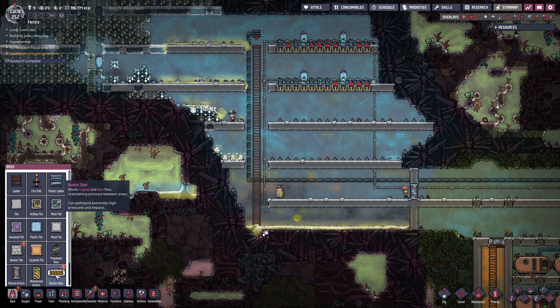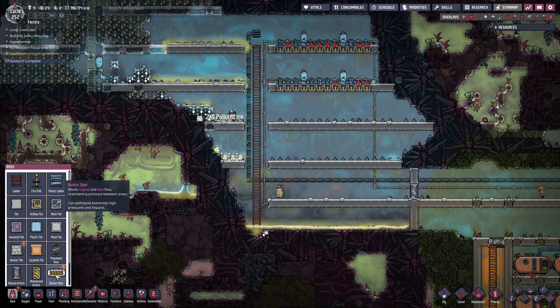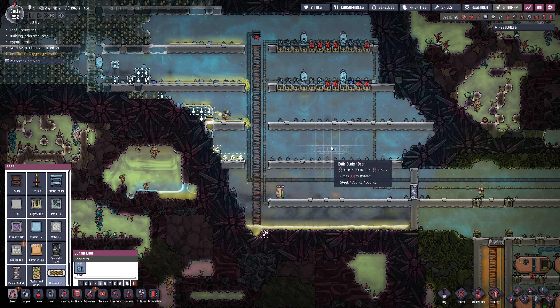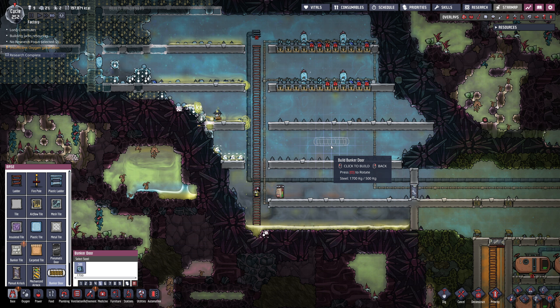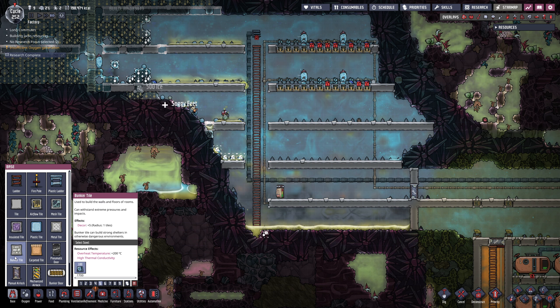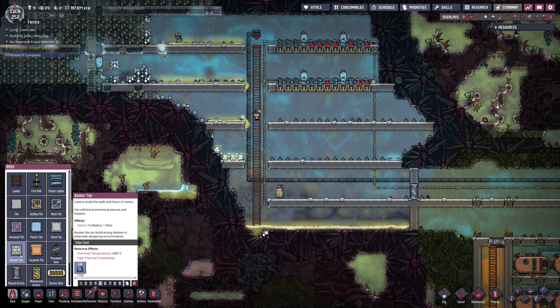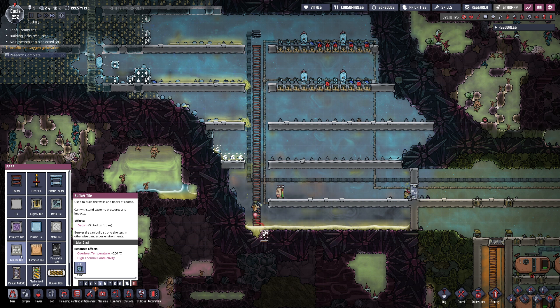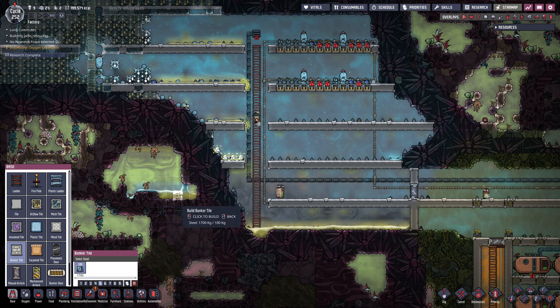We got the bunker door — blocks liquid and gas flows, maintaining pressure between areas. Can withstand extremely high pressure and impacts. I believe this is for space, so like, this can get hit by meteors and it will be fine. Overheat temperature 200 — damn.